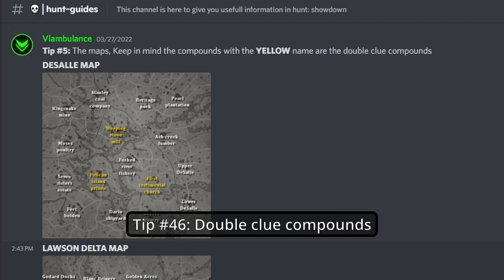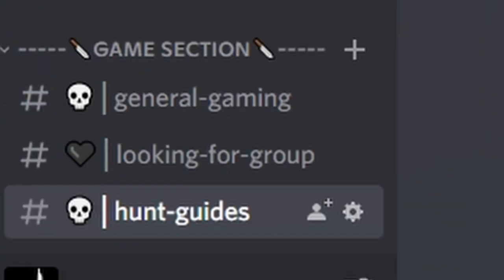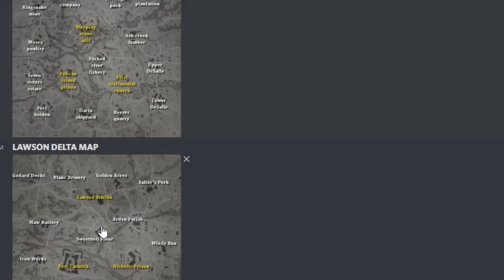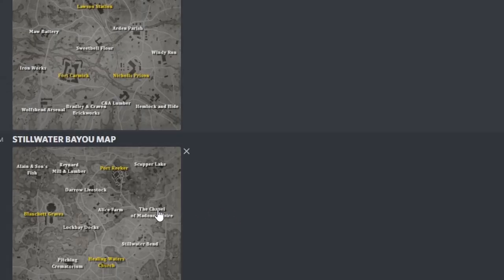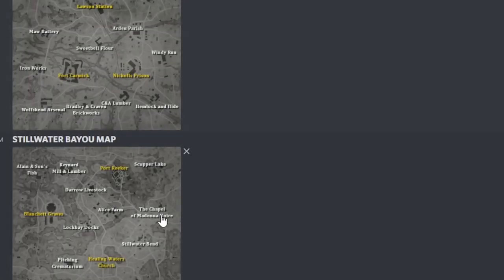Tip number forty-six: Gun points can have double clues. On my Discord in the hunt guides section — links in the description below — the yellow-named compounds are the double clue compounds. For example, on the Stillwater map we have Weeping Stone Mill, Pelican Island Prison, and Moira Church. On the Lawson Delta map we have Lawson Station, Fort Garmick, and Nicole's Prison. On the Stillwater Bayou map we have Port Recar, Blanchet Graves, and Healing Water Church. This will also be updated when new maps are released.